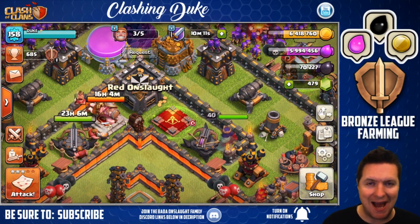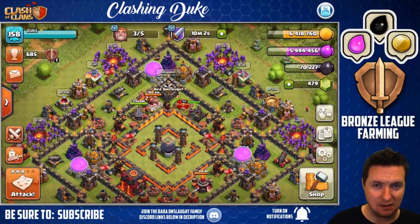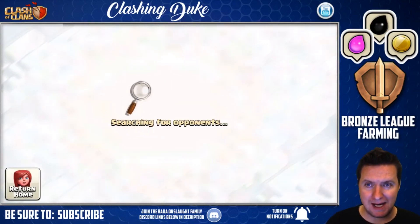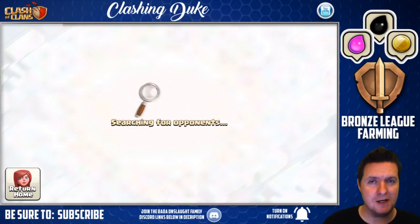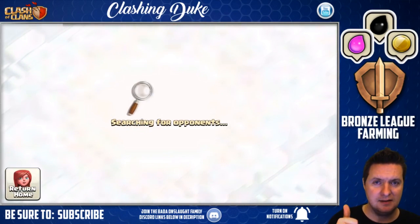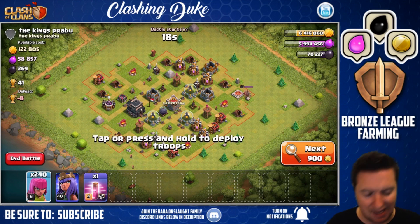It looks like the queen is back up and roaming around. Archers are done — of course on the boost they got done quick. So we're going to jump in and try to find another match with some mega loot. What I talked about in the first bronze league farming video was that you see a ton of these crazy bases down here — either some non-walled base, or some with level one air defenses. You have some wall-less bases here, probably a second account for someone wanting to try something different.